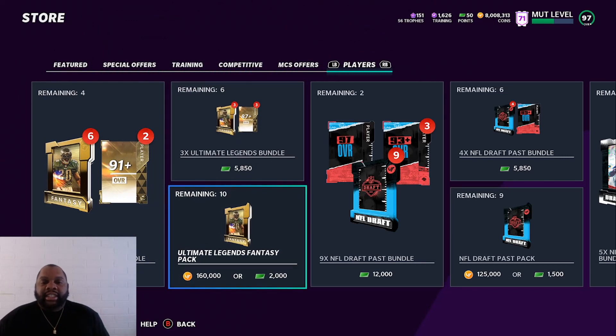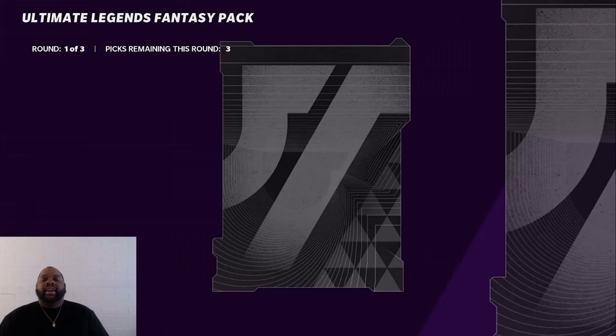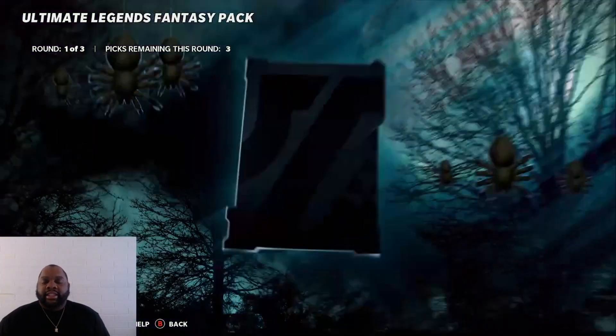Today we're not doing the coin making method — today we're actually going to be doing a pack opening. If you haven't been on Twitter for the last two days, everybody's literally been posting their fire pools from Ultimate Legend Pack. So we're going to do a 1 million coin pack opening right now. We got Ultimate Legend Fantasy packs here. We're going to open up six of these, that's going to come out to 960,000, and then we're going to open up some pro packs to finish it out.